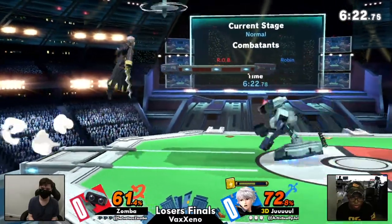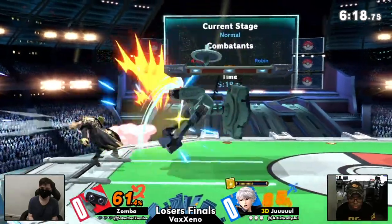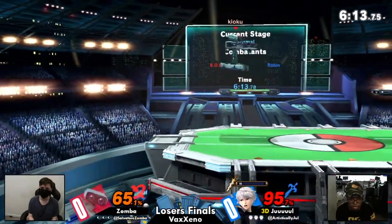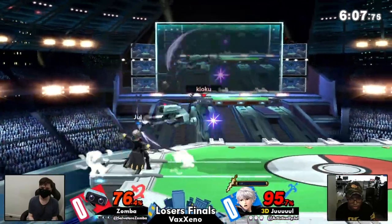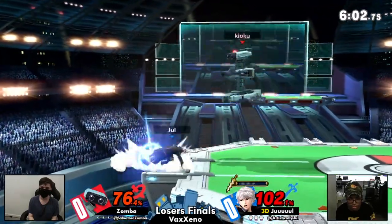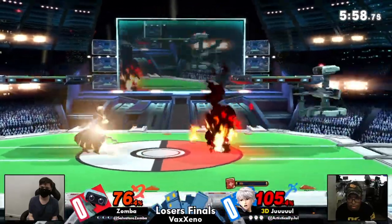Zamba not actually committing to the downer, as I feel he would, but you have to respect Laser as Robin because it can just get past Arcfire. That's a good lead from Zamba, simply holding Gyro in hand instead of from the ledge. That's a good getup attack there — I think it's just low enough to get through things from Jewel. And Jewel's been using it a lot this whole tournament.